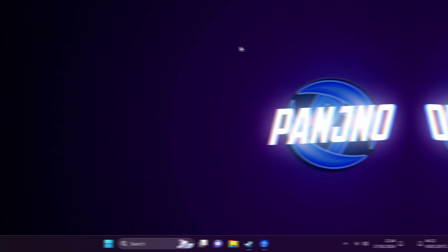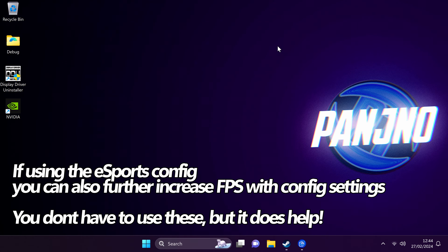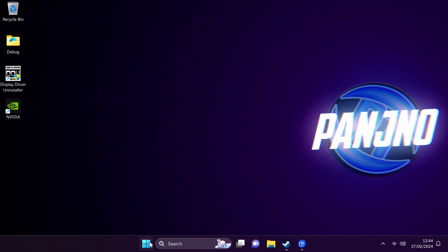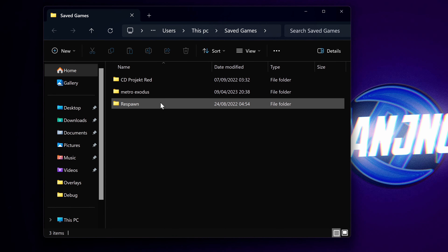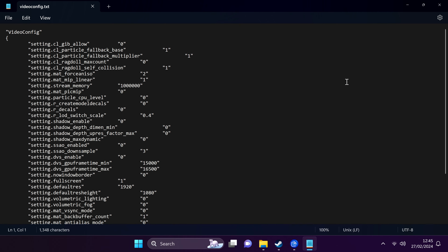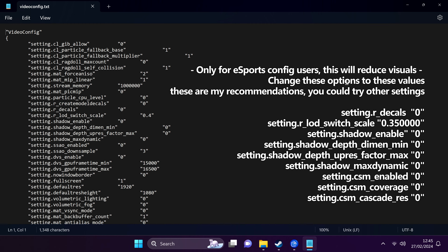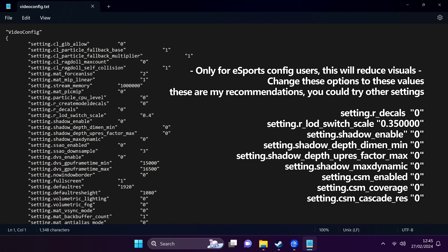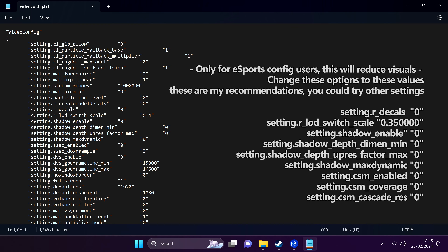Go to the bottom right and select apply. For those who have decided to go with the esports config, for further optimizations you can actually adjust some settings lower using the config files. Navigate to the Windows button and search for saved games, select the saved games folder, go to Respawn, Apex, Local, where you'll then be able to find videoconfig.txt. Once inside of here there are a few different options we're going to adjust. For the absolute best FPS and lowest input latency, adjust the settings listed on screen to the values shown. Change them over, hit save on the config, boot into your game and see how you get on.